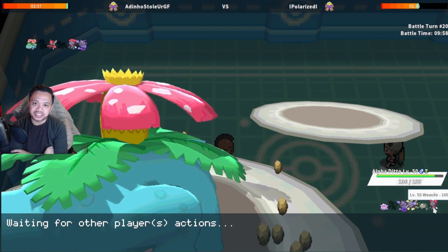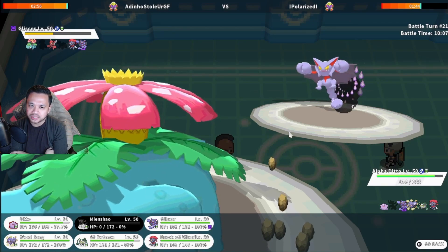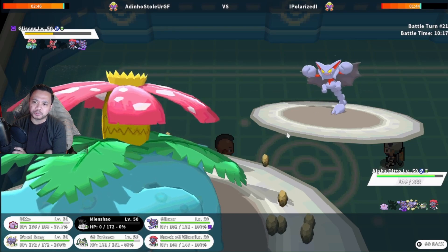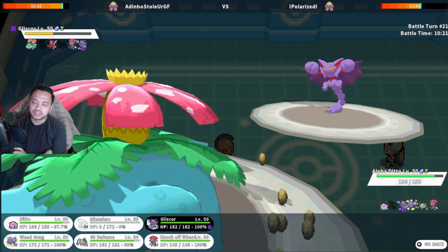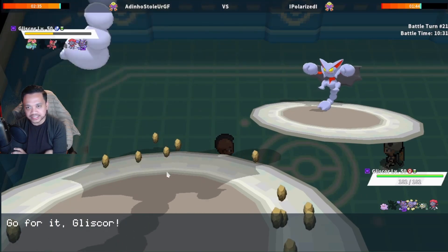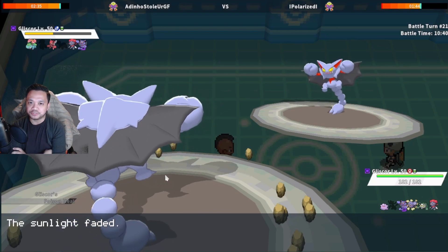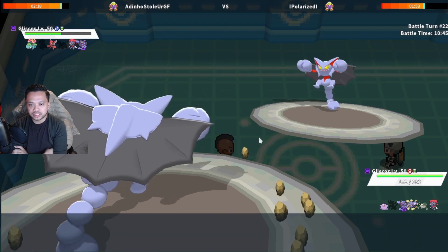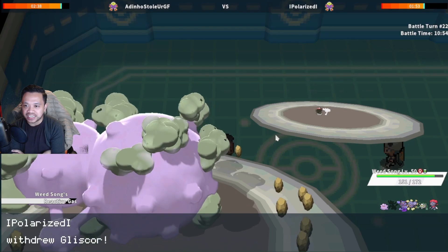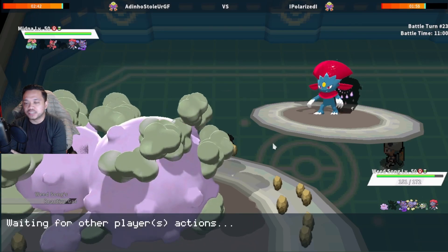The sun is still up so if he goes Scizor to Bullet Punch me I live the attack. He actually decides to go Gliscor. We know he has Protect so I might swap. That's a physical defensive Gliscor — even if he gets two Protects he's still gonna die to Weather Ball. But if he gets two Protects I wonder if my hazards will stay up. I do go Gliscor. I can still use Ditto to copy Venusaur. He does go for Protect — sunlight is gone, there was no reason to stay in. I double into Weezing — there's no way he clicks Earthquake on Gliscor.